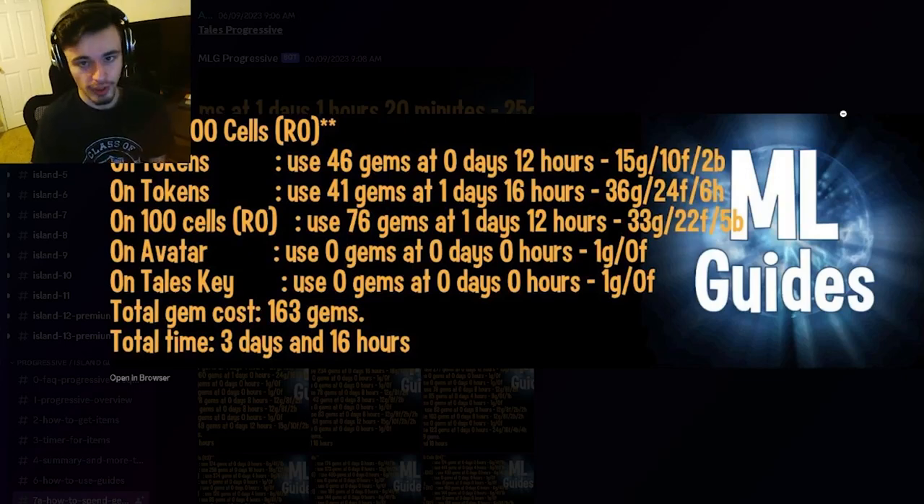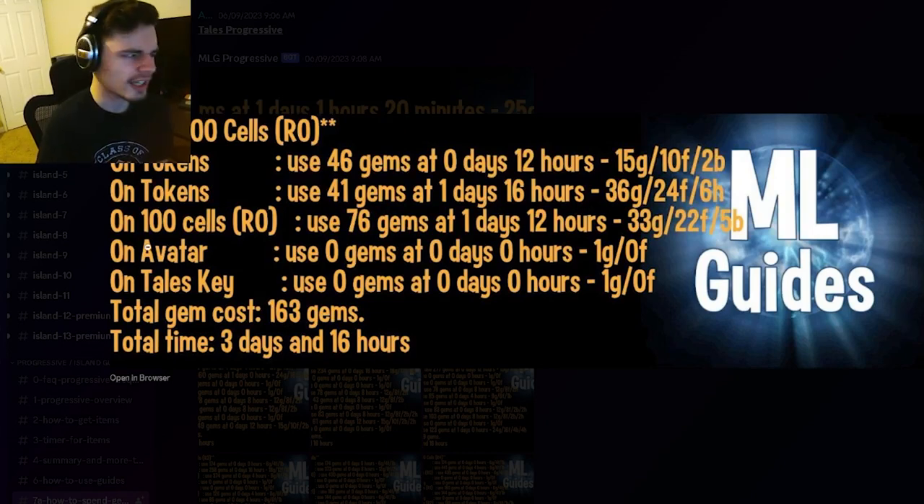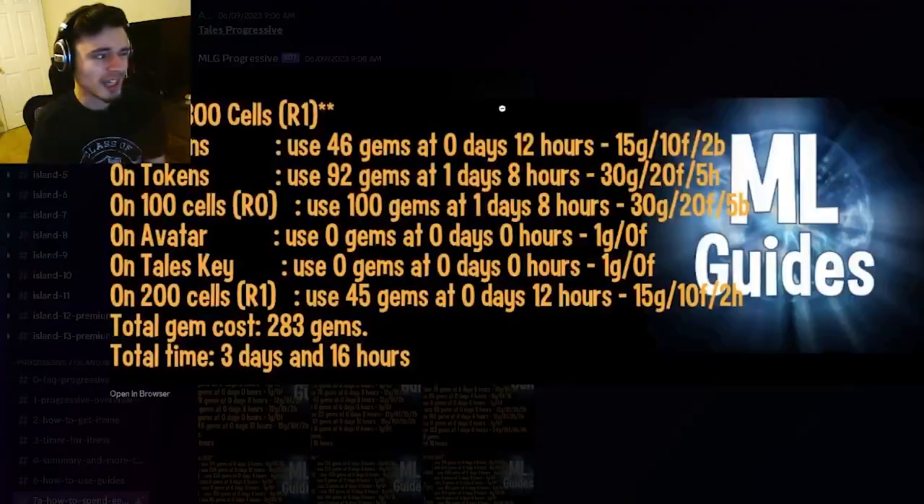Tokens are pretty easy to get — you basically just get tokens for anything during the Tailor's Challenge, so just play the game and you should accumulate a lot. Then bring those tokens into the chest shop to get cells, and once you get 200 cells you can rank up the monster. Make sure to get the Tailor's Key out of the Tailor's Challenge.